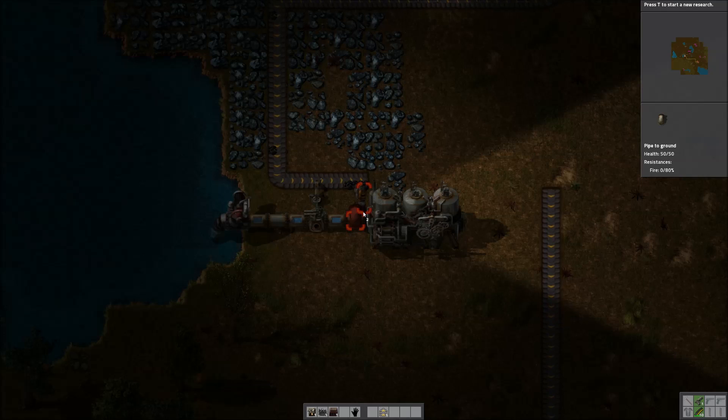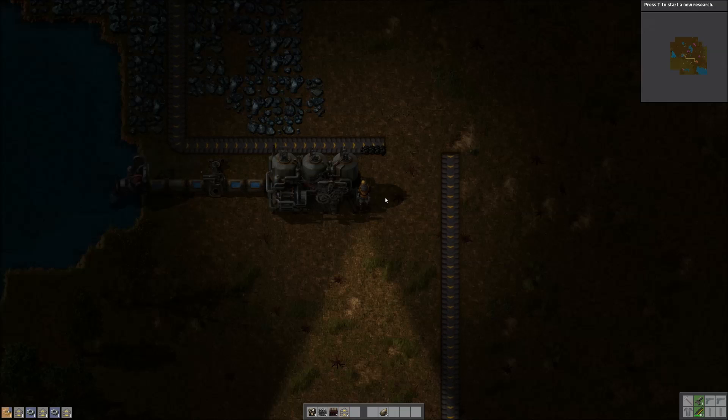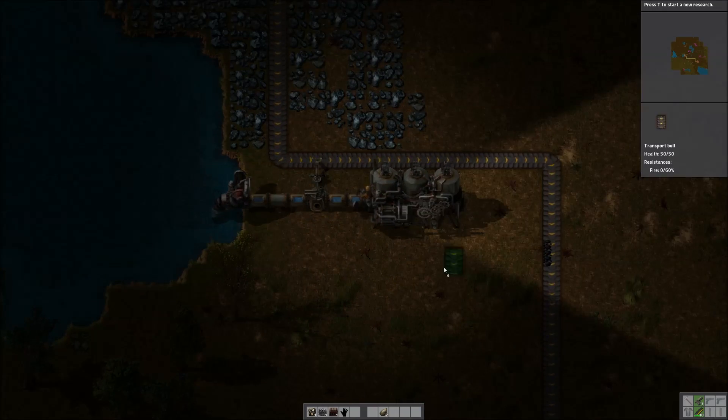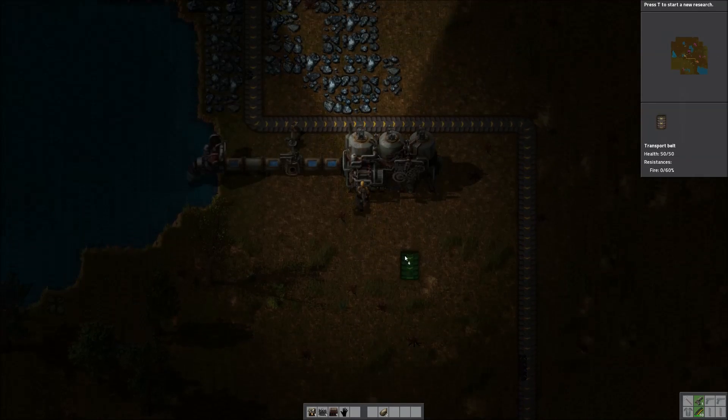Now I'm just going to reconnect my conveyor belt to the rest of my mining factory here. And there we go — mining is resuming. So, our boiler is now set up, and our steam engine is good to go.